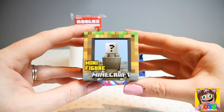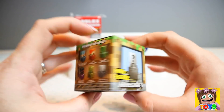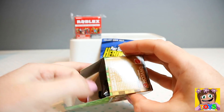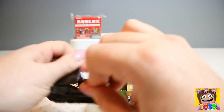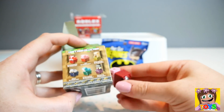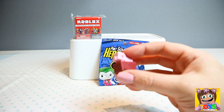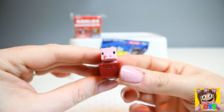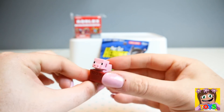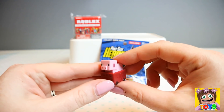Let's open up our Minecraft. Here are the figures on the side and the other side. We got a pig in a mine cart! There he is — how cute is he? A little piggy in a mine cart. Look at his little tail on the back, so cute!